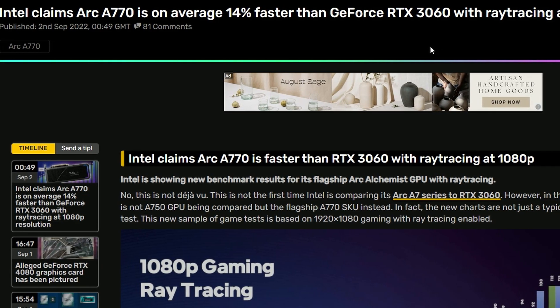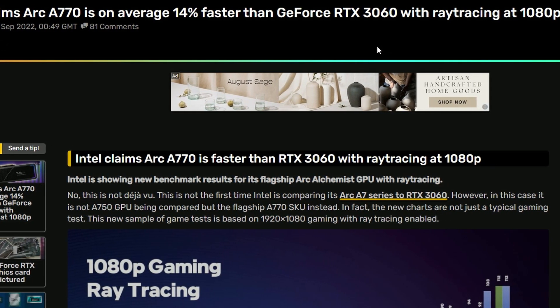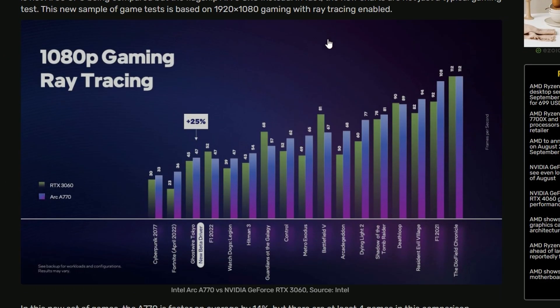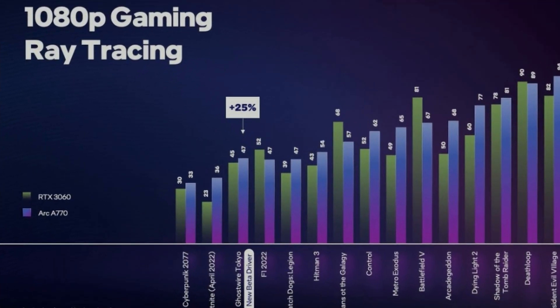Next up, Intel is claiming the Arc A770 is on average 14 percent faster than the GeForce RTX 3060 with ray tracing at 1080p. These are first-party benchmarks from Intel, and looking at the data, the A770 is winning in Cyberpunk and Fortnite by a big margin.